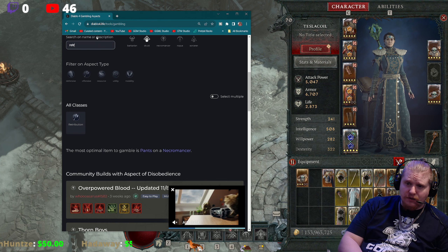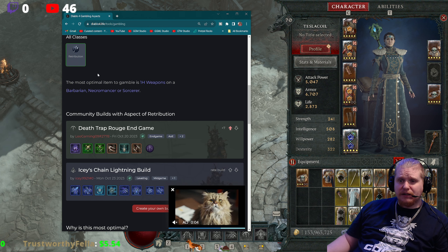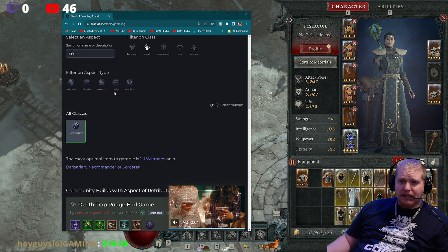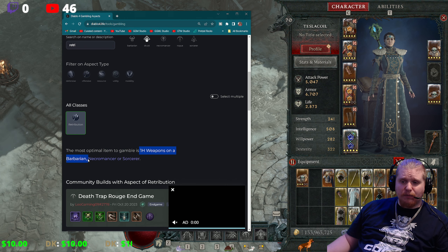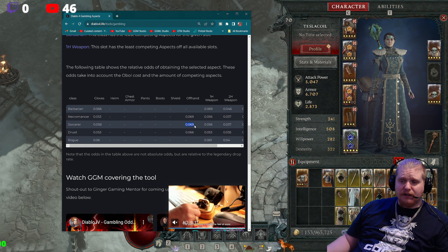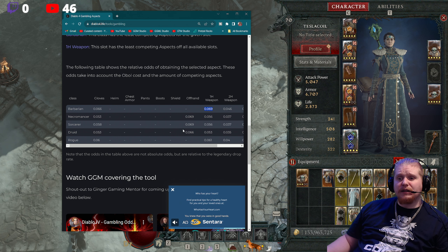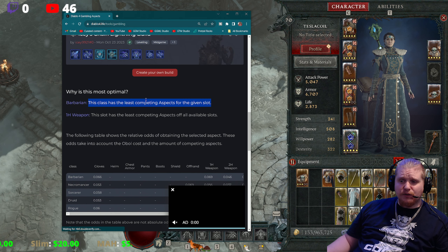This particular aspect can be found on a lot of different items: gloves, offhand, one-hand, two-hand, ring, and amulet. And if you want to gamble it from the gambling vendor, you're better off utilizing one-handed weapons on the Barbarian, or the Focus offhand on the Necromancer, the Sorceress, and the Druid. It looks like the Necromancer with offhands and the Barbarian with one-handed, as well as the Sorcerer with the offhand, is your best chance, because they have the least number of competing aspects for those slots.